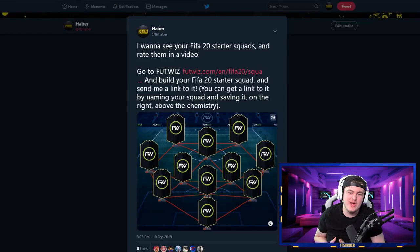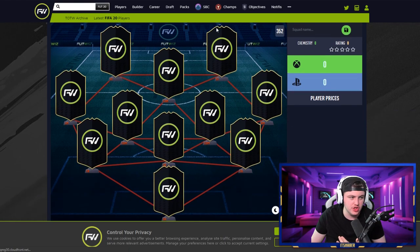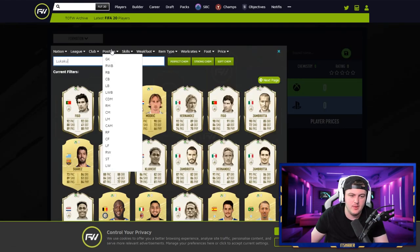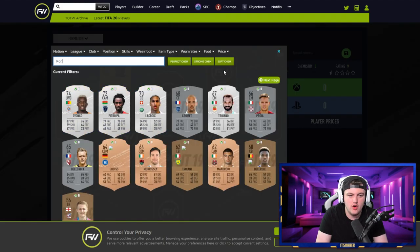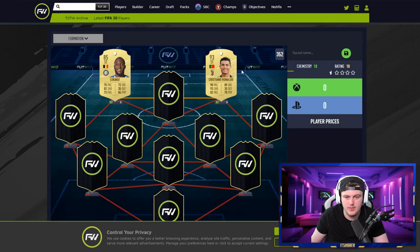The other day on Twitter and on my community tab on YouTube, I asked to see your guys' FIFA 20 starter squads. Now the full database has been released on FootWiz. FootWiz actually have got the squad building tool where you can build your own custom squad using FIFA 20 players, and they have all the right ratings. For example, if we want Lukaku up top, we've got 85 Lukaku. If we want Ronaldo, we've got 93-rated Ronaldo, or obviously the prime R9 and stuff like that.